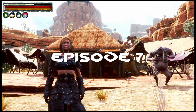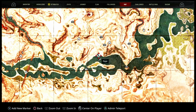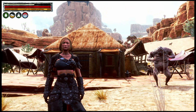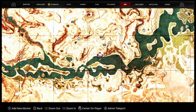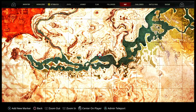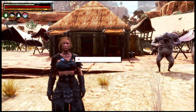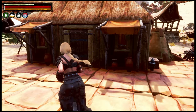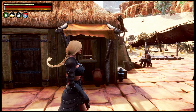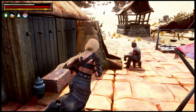Hello and welcome back to Conan Exiles. This is the main map and we're just down here in our little base on the north side of Newb River. We're in a fairly centralish position. I've been doing a little bit of work on my base — last time you saw this it was built out of sandstone, but it's now insulated wood and decorated with stuff I've been finding in loot boxes.